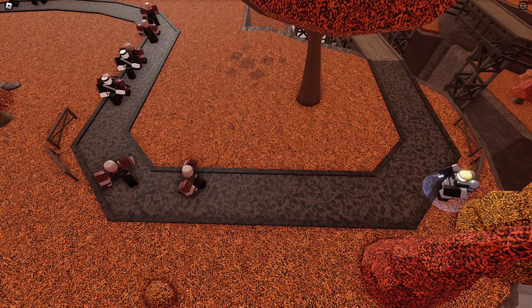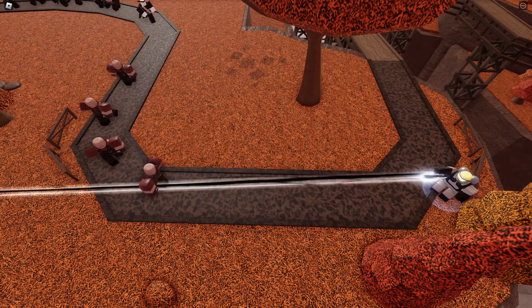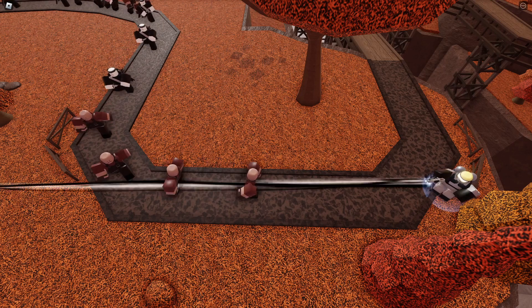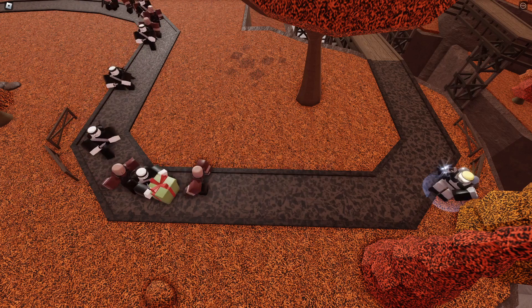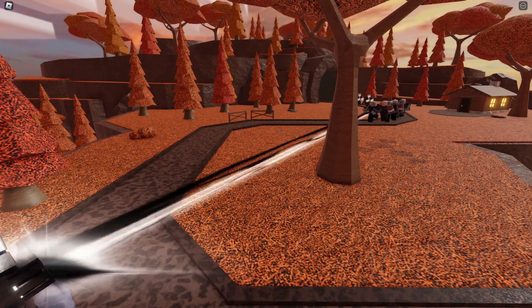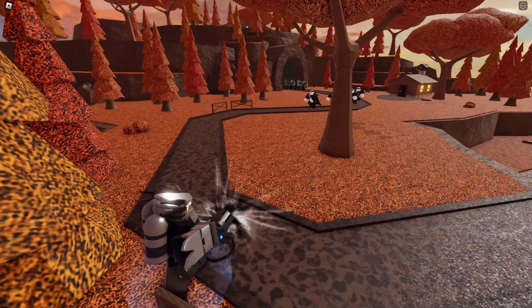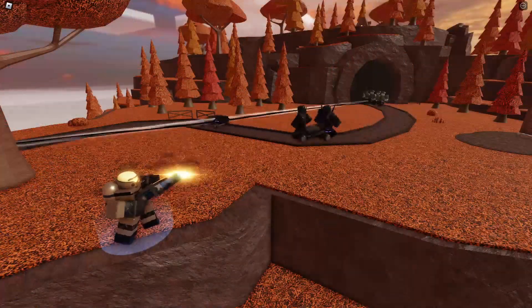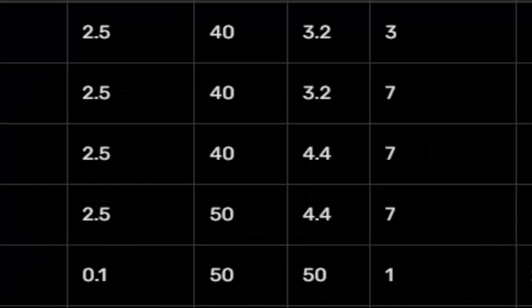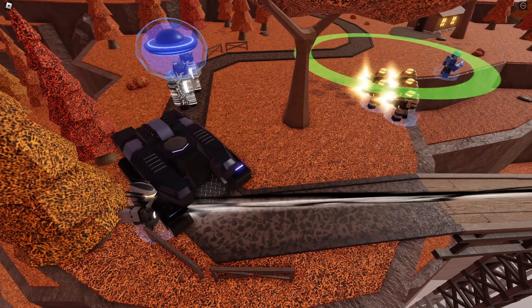Light Beamer is interesting in how different the top and bottom path are. Top path is great for crowd control, while bottom path is great against tanks. This makes the tower very versatile, but more importantly, it does a bunch of damage. If you can find a spot that takes advantage of top path's pierce, you can do insane amounts of damage. Bottom path is just generally good — just look at these numbers. Outside of early game, Light Beamer goes hard in just about any scenario.